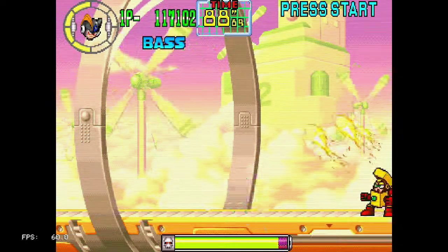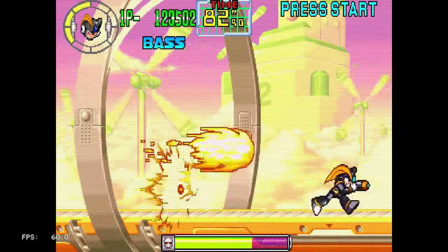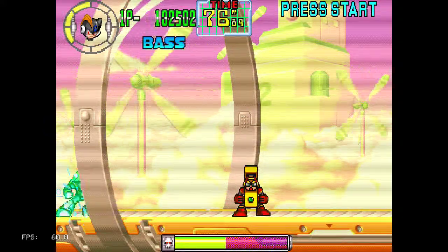I die before I'm able to find out which one is his actual weakness. Of course his weakness in Mega Man 2 was Bubble Lead, which I don't think exists in this game.